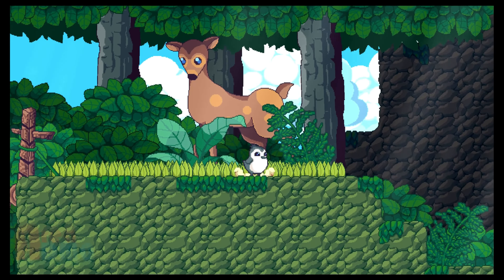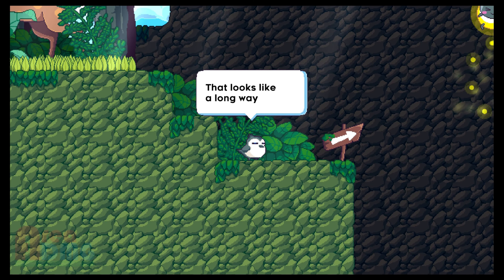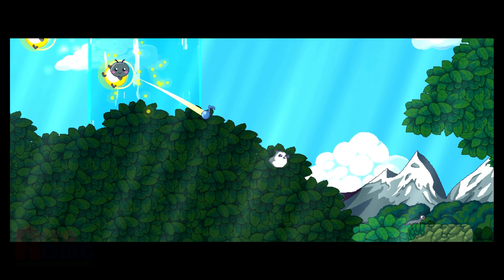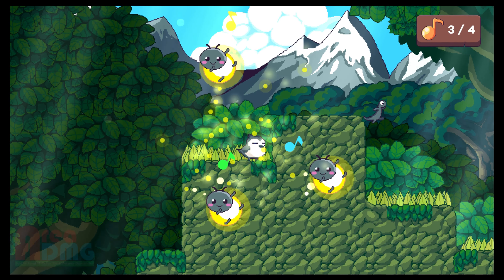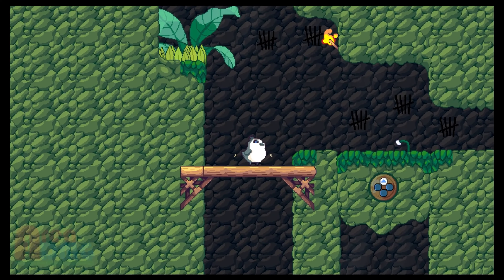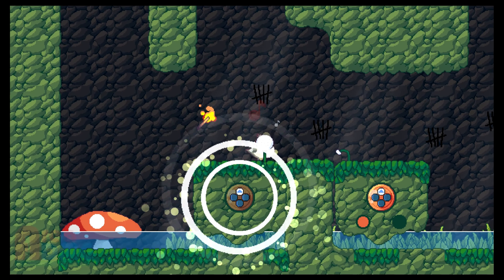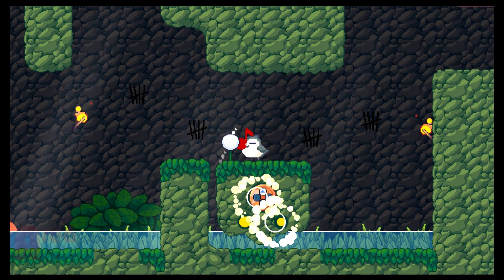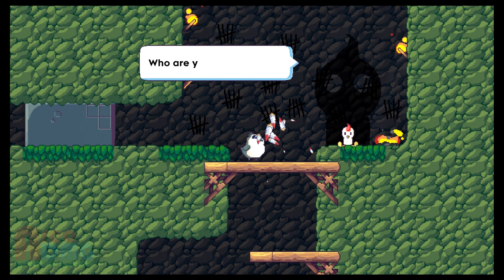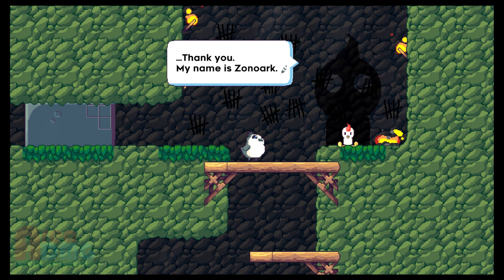Oh dear, that is... let's try singing to it. Okay, so we got that third note. Let's see if there's anything down here that we can mess with. Oh, hidden stuff — nice! Okay, so there is a little bit of a rhythm that you have to do with that. That's a little bit of a rhythm that you have to do with that — Zono arc, okay.